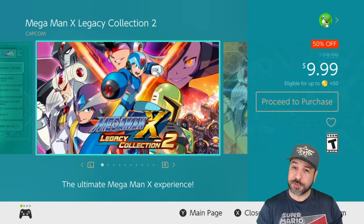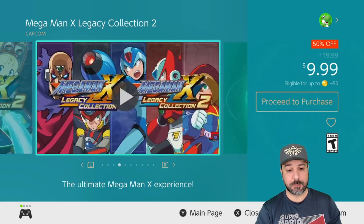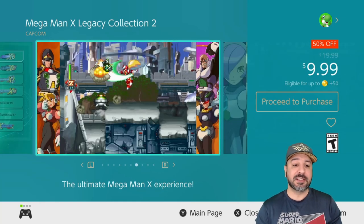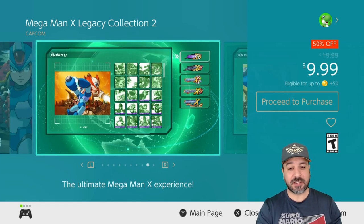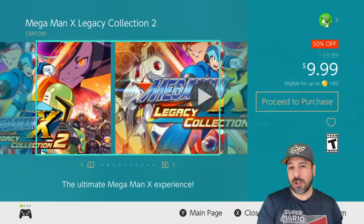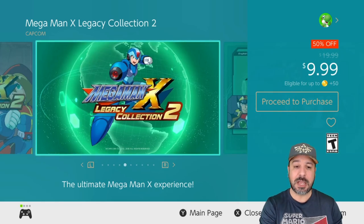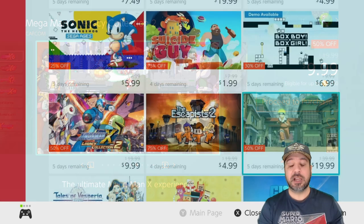Next is the Mega Man X Legacy Collection Part 2, also 50% off at only $9.99. However, this is really for someone who already knows they're a fan of Mega Man. As I said, the best entry point is Part 1. If you loved those Mega Man X games and want to continue, this is worth looking at. That said, some entries in this collection try a lot of new things and the gameplay and feeling changes significantly — you'll either love or hate it. Pick up Part 1 before Part 2 if you're unsure.